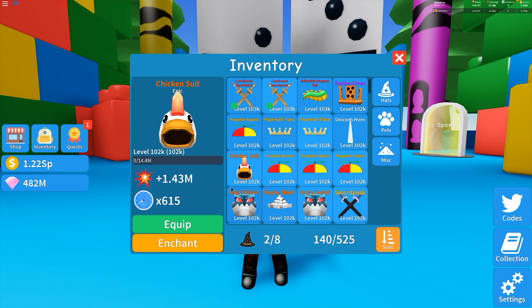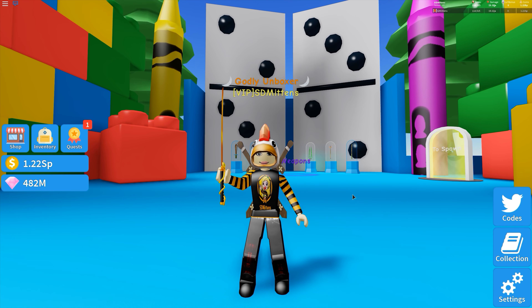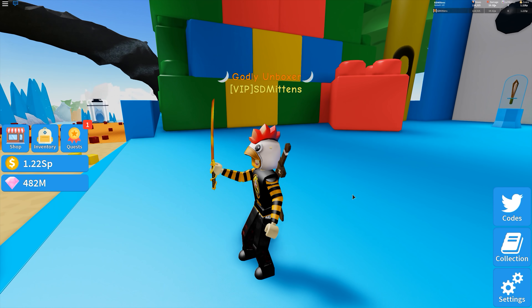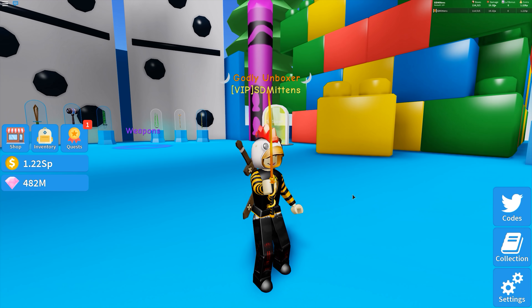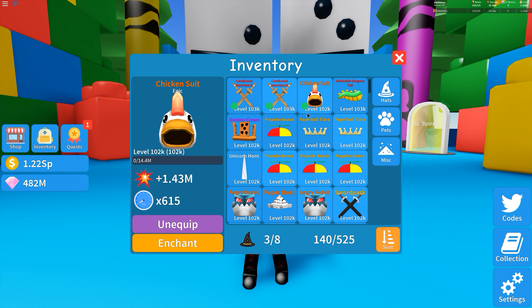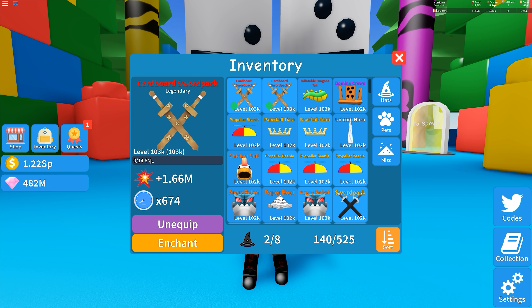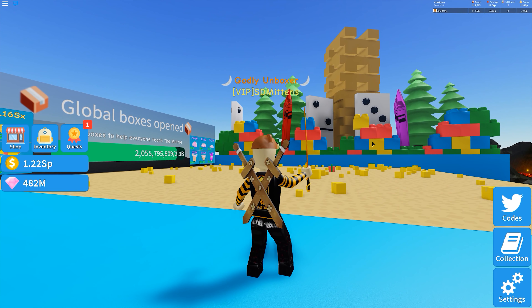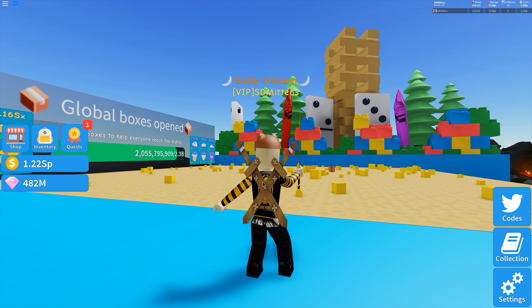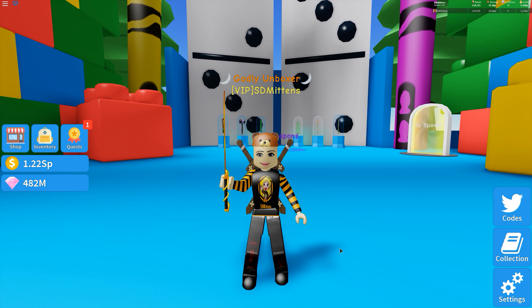We'll take the Paper Boat Hat off along with the hair, and try the Angry Robot. Oh my goodness, he does look angry — a bit mean, a bit nasty. Next we'll have a look at the Chicken Suit. That one's just funny — it looks like a chicken has come and swallowed me. I'm not sure about that one.